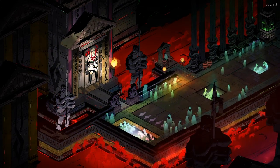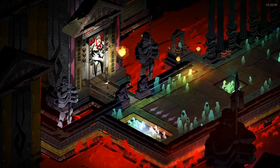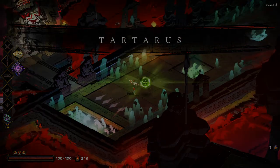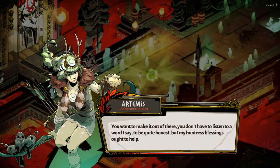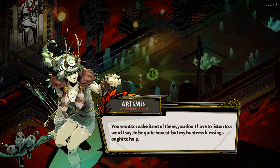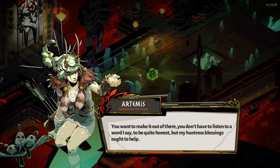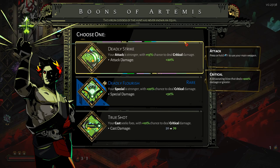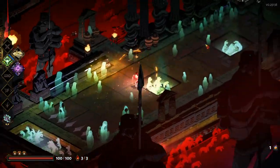I'm still not very good with the bow — the last few runs haven't been great, but we shall prevail. We'll speak to Artemis over here and see what we can get. Hope we can get some nice crit chance to start off the run. Your attack is stronger and with a 15% chance to deal critical damage. Your special is stronger. Let's go with the special damage straight off the bat here.